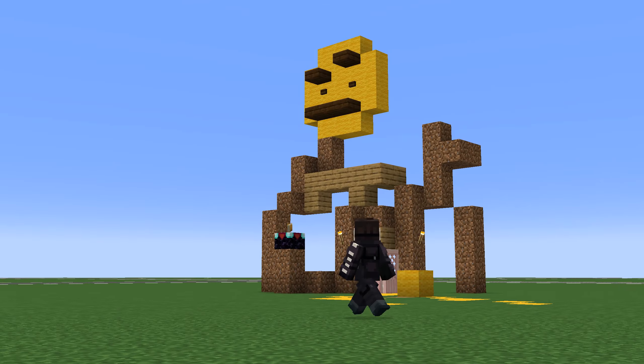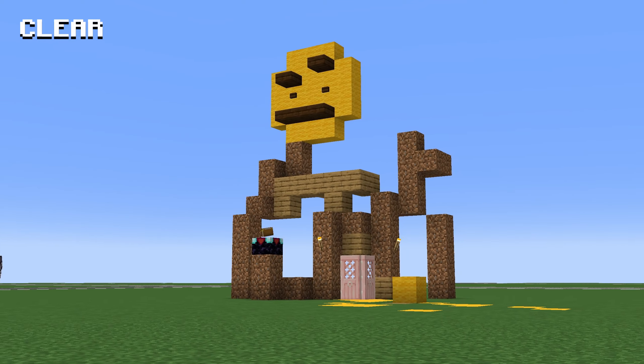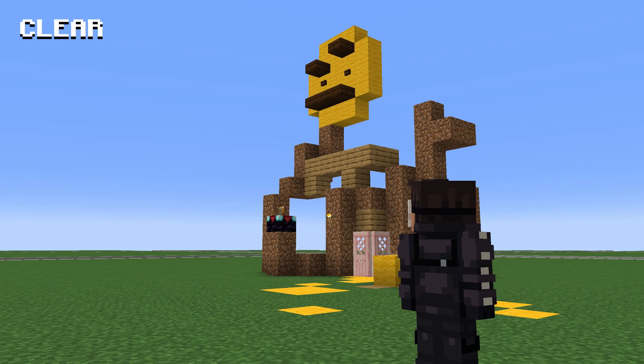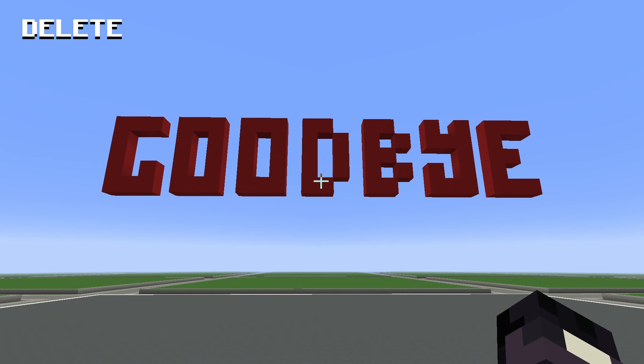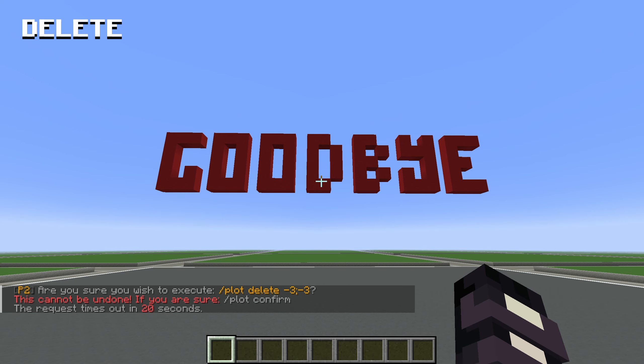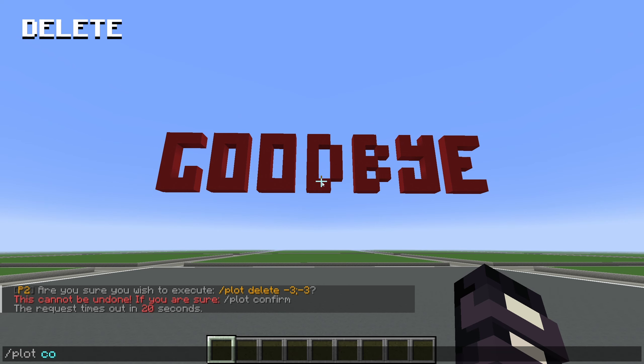If your build spanned across both plots, the road will cut a path through, so be very careful when using this command because it cannot be undone. If your build just isn't working how you wanted it to and you want to start fresh, you can use the plot clear command. This will wipe all blocks from the plot, so again, be very careful when using this one. And now for the most dangerous command of them all: plot delete.